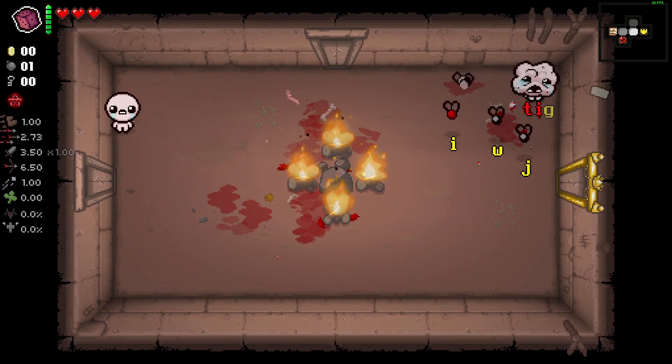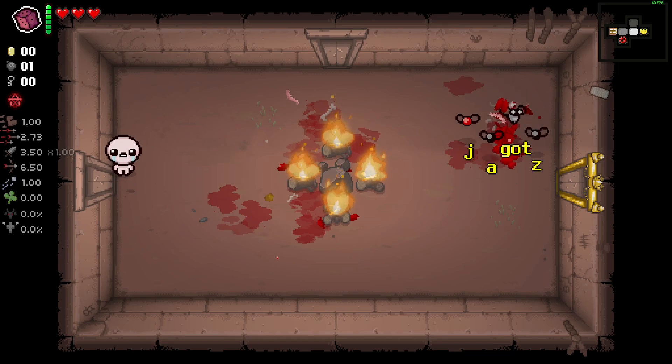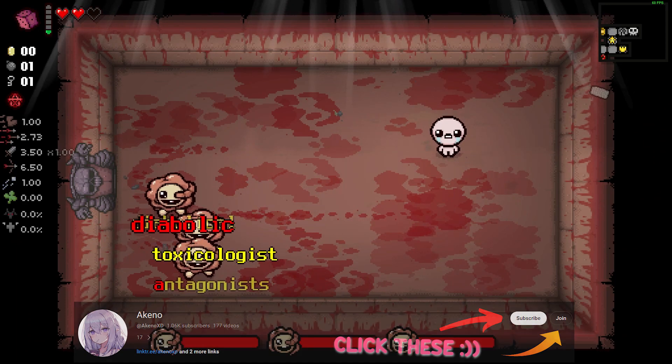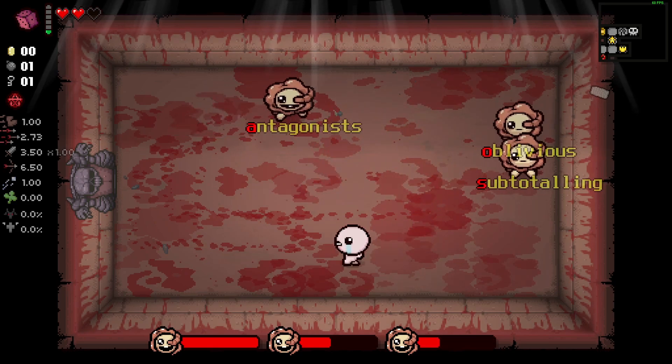For example, small flies will mostly have 1 and 2 letter words, but bosses will have 10+. Also, to avoid conflicts with the Binding of Isaac's mechanics, the words can't contain the following letters: E, Q, M, F, and P. This mod also adds a new challenge called Dispel's Doom.